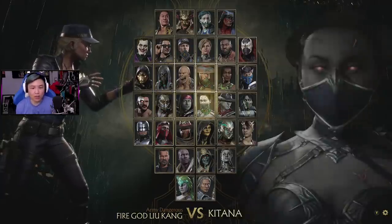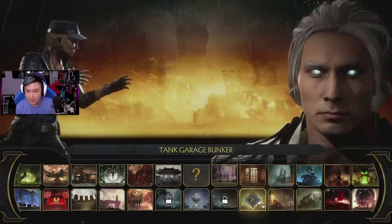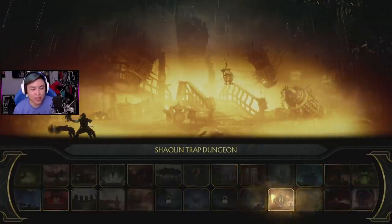Now I know you can actually play as Fire God Liu Kang in story mode for a couple chapters, but this way we can fully play him through practice mode and through the towers. So we're gonna learn the actual Fire God Liu Kang and not just use normal Liu Kang. Who should we be training with? Let's fight against Fujin. Shouts to my buddy Caboose. Let's go to the Shaolin Trap Dungeon, because why not?